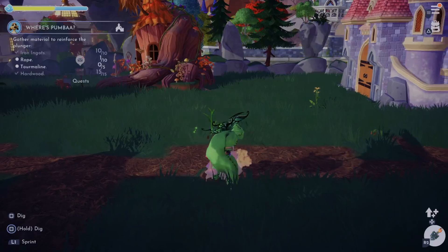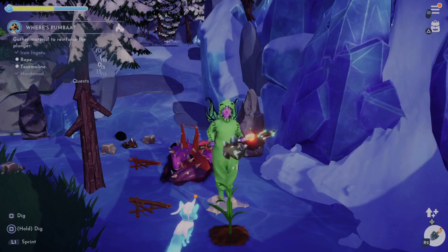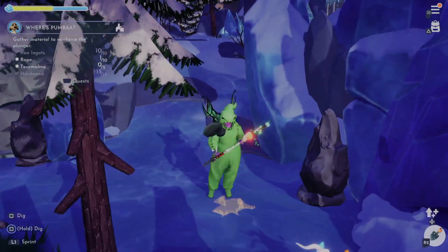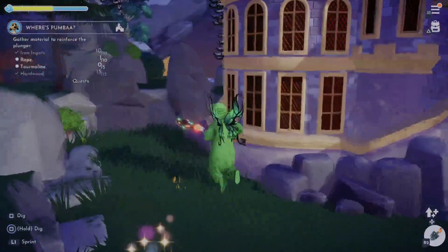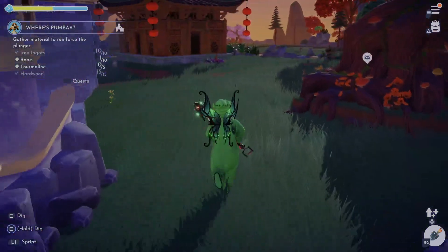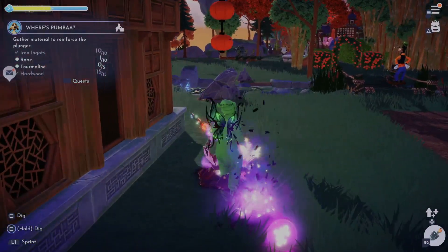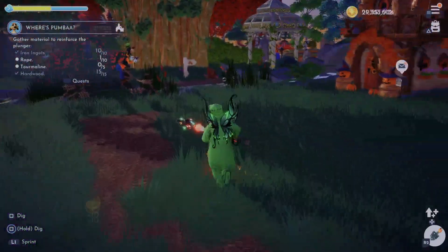We still have to do the Timon and Pumbaa quest. I ran out of supplies — that would happen. I have like the big shiny gems, the tourmaline, but not the regular. Why are those still dropping? Is that normal? Wasn't that an event from like months ago? A little discombobulated at the moment.